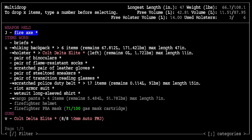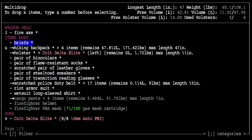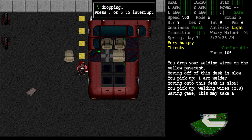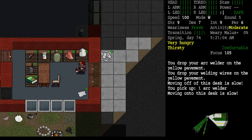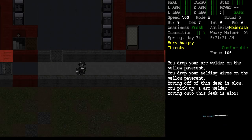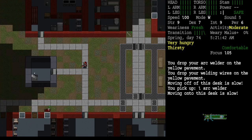I'm going to drop the welding wire and the arc welder there. Now we need to go get some sheets. I think the mattresses are on the bed - there's Kanji's bed, but we're not going to mess with that.